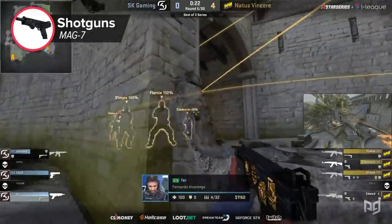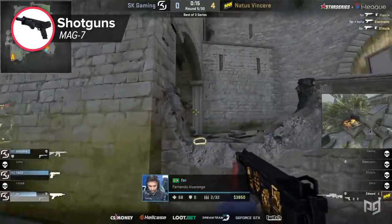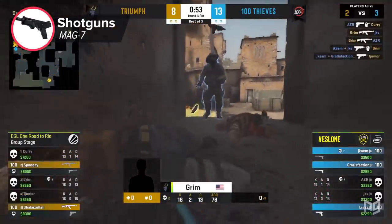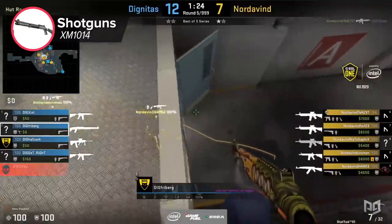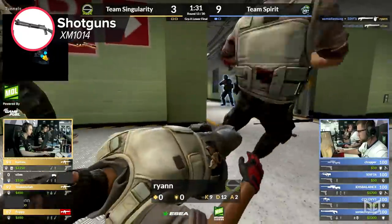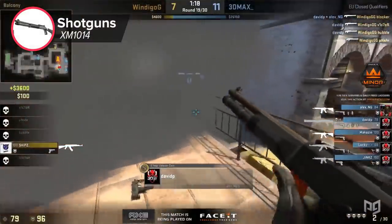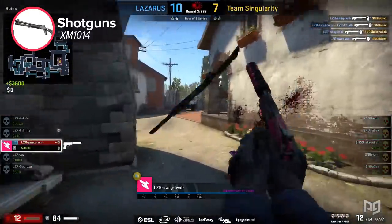For shotguns, there are really only two viable options: the Mag-7 and the XM1014. With the Mag-7, the only thing you can do wrong is not playing close enough — always make sure the first shot is 100% going to kill your opponent, since you usually won't live to fire a second one. For the XM1014, a common mistake is aiming for the head. Instead, aim at the neck or upper body area — because of the bullet spread, half your pellets will hit the head while the rest hit the body instead of the wall behind your opponent.